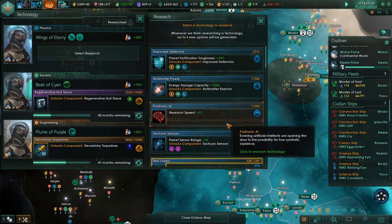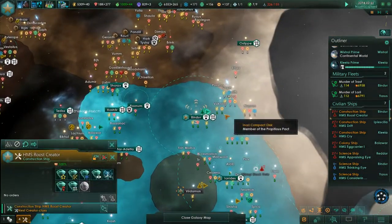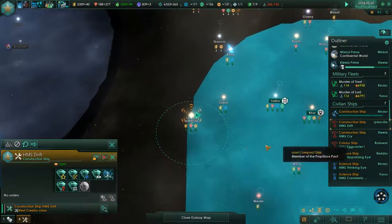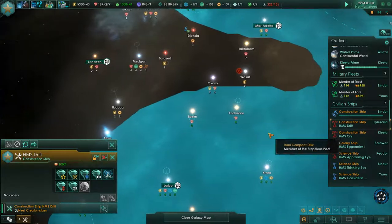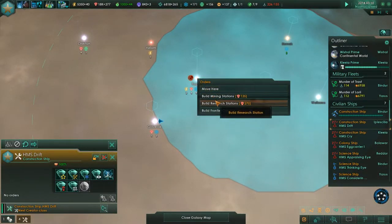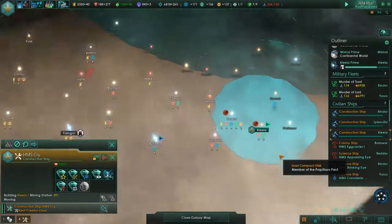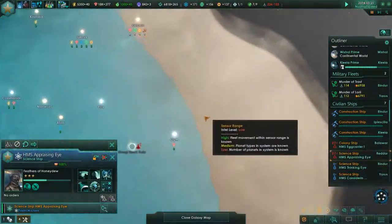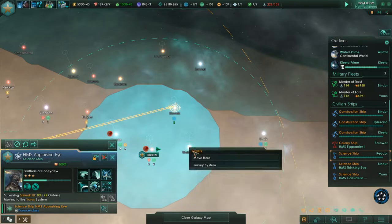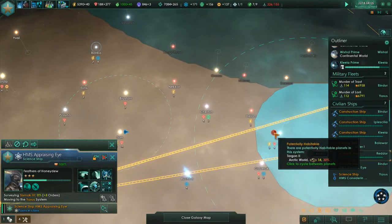Research speed 5% — of course, that's so expensive but it's worth it if I do it now. Yeah, 53 months — it's not too bad. I need to explore those places, I haven't done it yet. Science ship — perfect, very good timing. Survey that system and then survey this system. I'm probably also going to build a frontier station somewhere here and possibly settle on this planet, though that doesn't look very good currently.